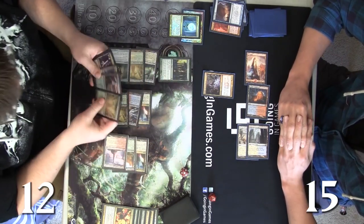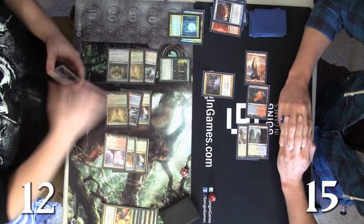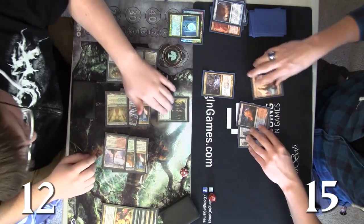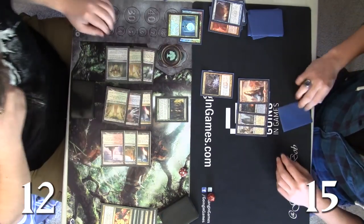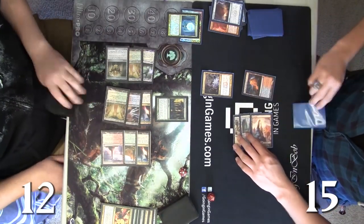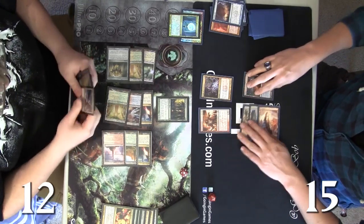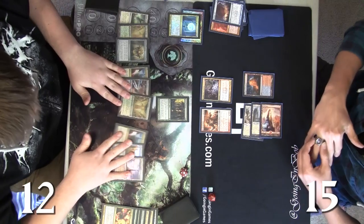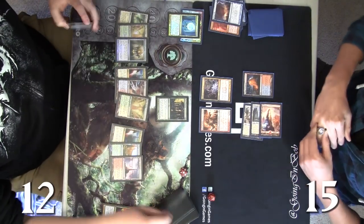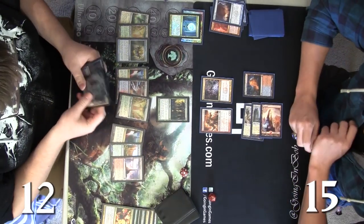Just look at Andy's stuff — he has another Sphinx's Revelation, another Karanos. Josh is just living off the top, and Boros Reckoner is not the worst thing to rip off the top. As you can see he's very easy to cast in this deck. It passes back to Andy — there's a Jace, so now we have two Jaces and hopefully we'll run one out.